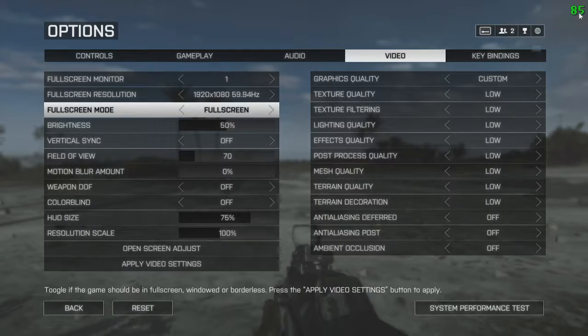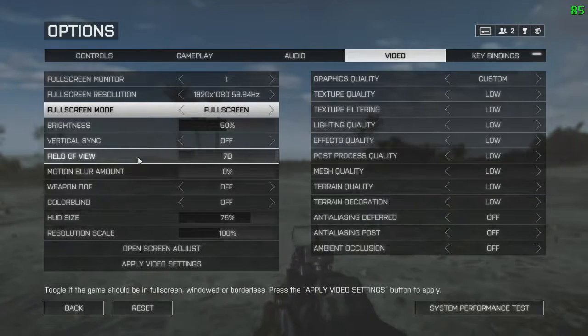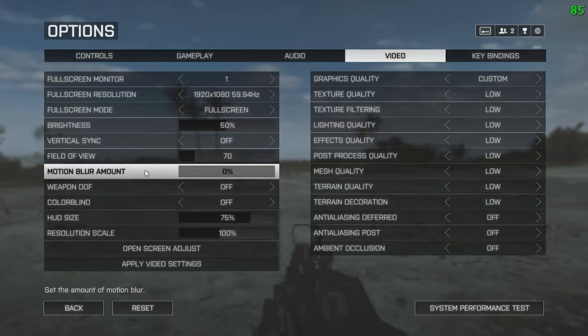I will actually show you my settings in that config file later on. My field of view is on 70 — I don't feel I need any more. Motion blur amount — just remove it. Put it on 0. It's not good; it's bad. Put it on 0 and be happy.